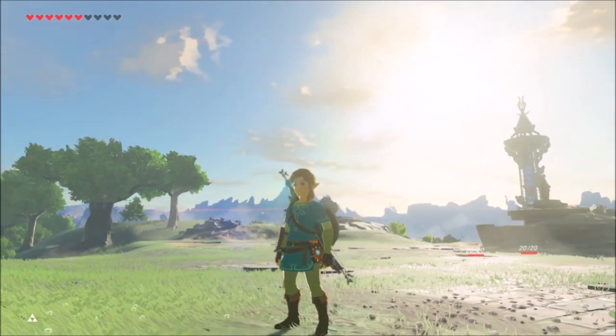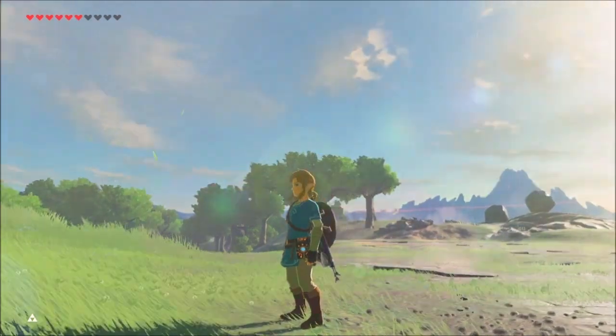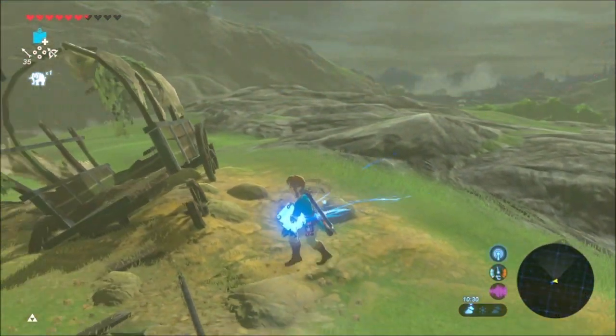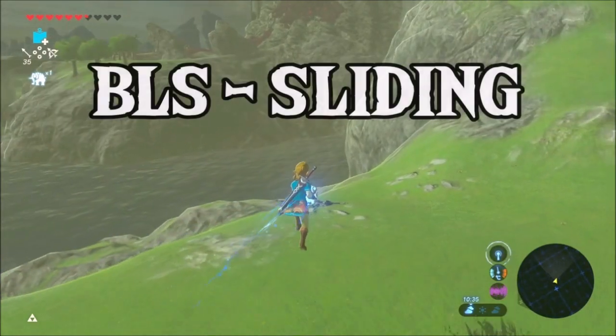As he found out, it's possible to combine two known glitches called P-Lock and Pickup Smuggling to achieve flight. And no, I'm not talking about the flying machine kind of flight, but real, controllable flight like this. The glitch is called BLS Sliding, and this is how you do it.